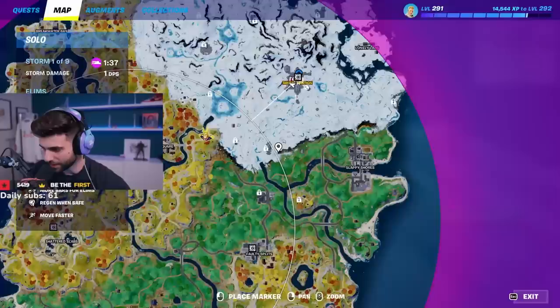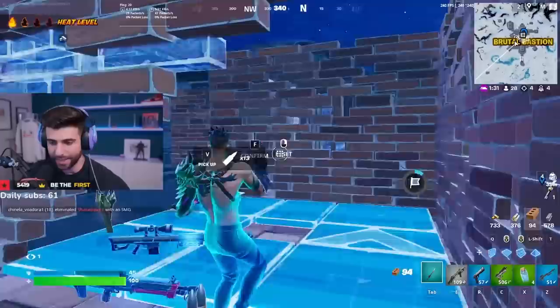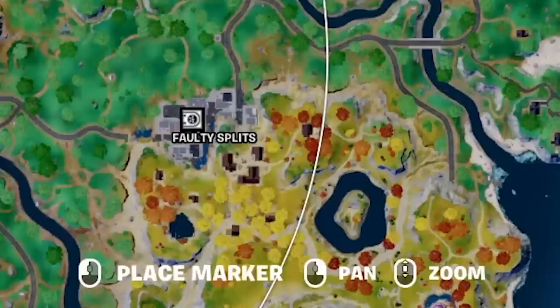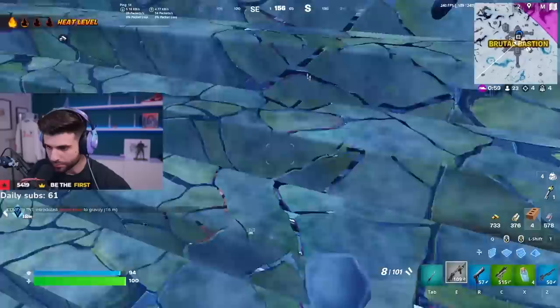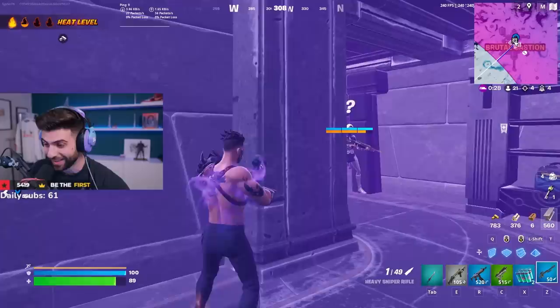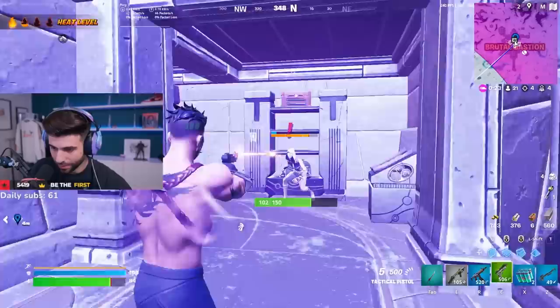Let's grab the deagle real quick. How do I open this vault? We gotta open this vault. I'm already at heat level one. By the way, these are new vending machines — this one sells me any kind of ammo I want. Is this the boss? Cold-blooded suit? No, this is a henchman. So you might be wondering what you get in the vault. She's holding an exotic explosive AR, by the way.